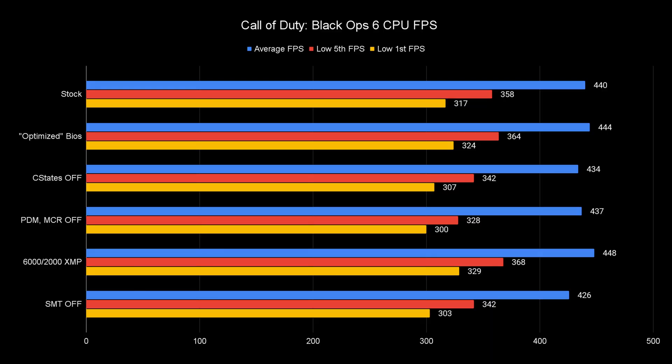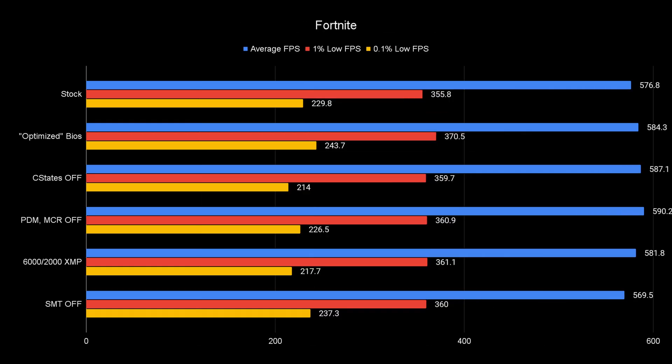But with just eight cores going into 2025, you cannot have just eight threads — you have to have 16. I was getting much worse FPS in COD. Fortnite did show an improvement in the benchmark, but from my personal experience of actually playing hours and hours over days, I was getting random stutters that would go away instantly when I re-enabled SMT.